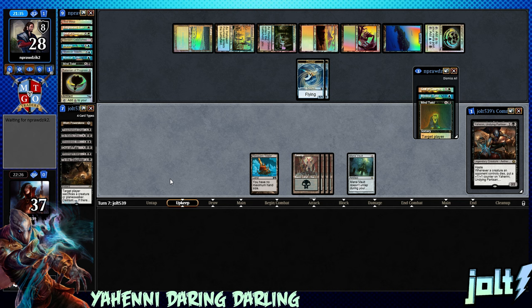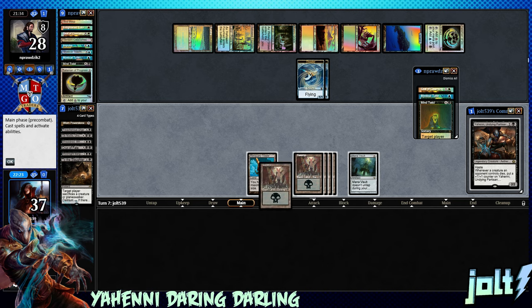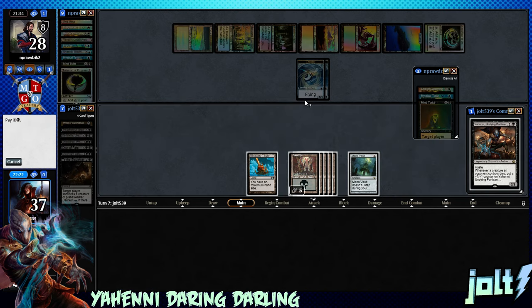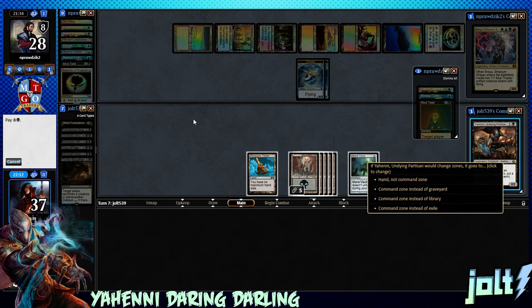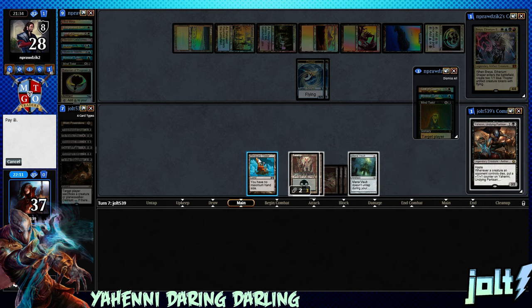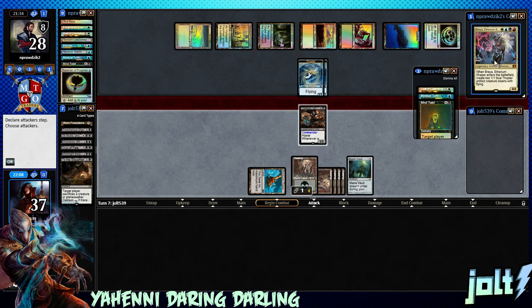Let's see what we draw — hopefully some form of card draw. Drew a Swamp. Let's go ahead and go Yahini — Brea went back to the command zone so they're not going to have enough mana to activate Brea. Let's go ahead and go Yahini right now so hopefully we can draw into something we can either sacrifice or give it Indestructible. But with the minus-four ability, we do have to watch out for that.